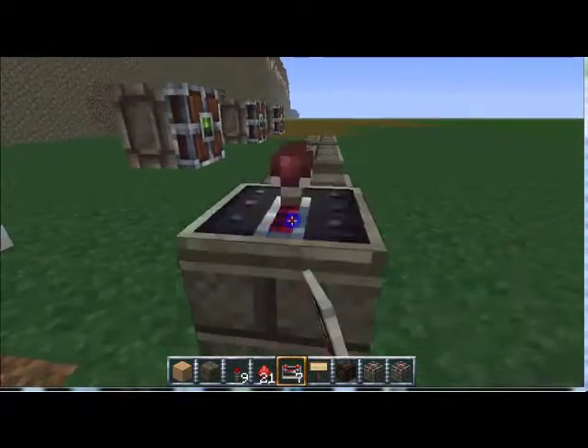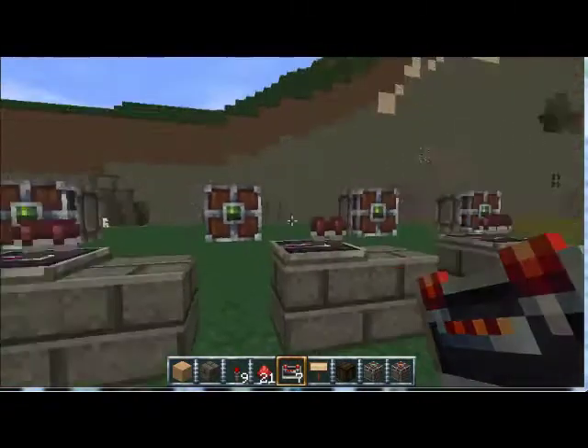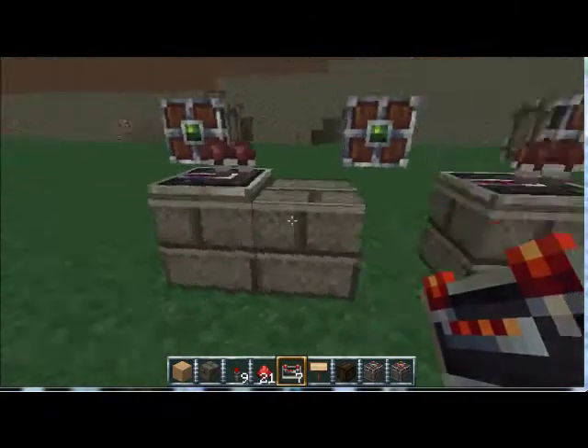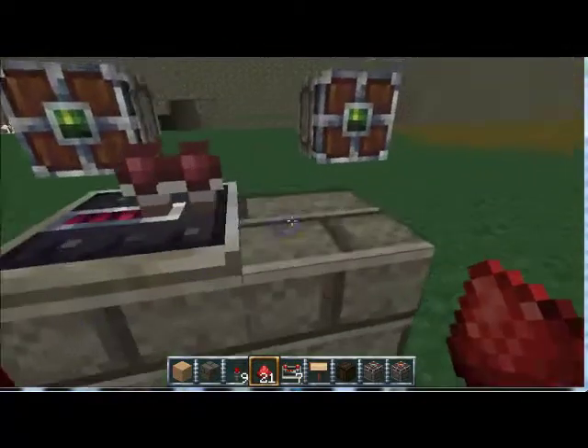Then from there you need a repeater facing from the earlier pistons to the next pistons down the line, on each one of these sets. Then redstone on all of them.